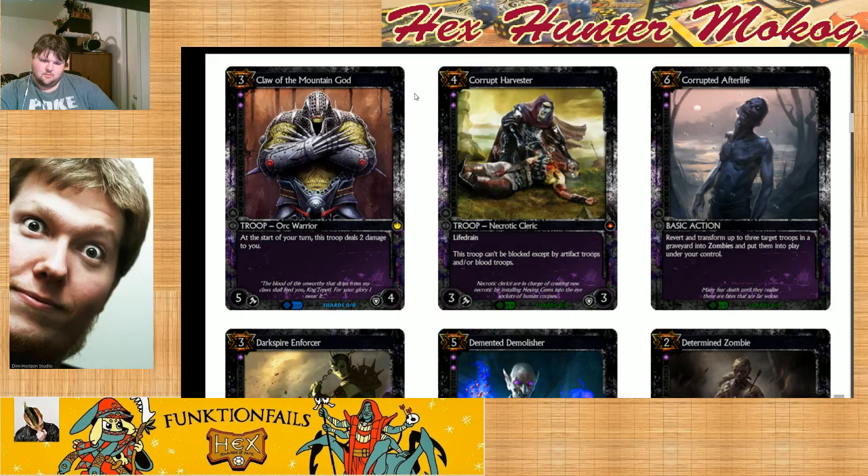It's definitely a risk versus reward card. Which of these two do you take — Claw of the Mountain God, pack one pick one, or Corrupt Harvester? If there's another really strong card from a different color, you might take that and try to cut blood. Two really strong blood cards — I would love to have both. If I had to pick one, three is a very heavy slot. I'm more likely to be able to pick up a good three-slot card, so I probably would lean towards the Corrupted Harvester. I like the evasion, I like the life drain. He's a very good card. The evasion got even better because they changed Blood Aura — that type of evasion, artifact troops or blood troops, is so much more rare now.